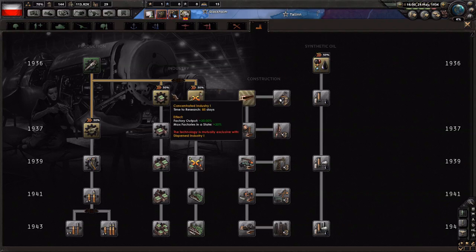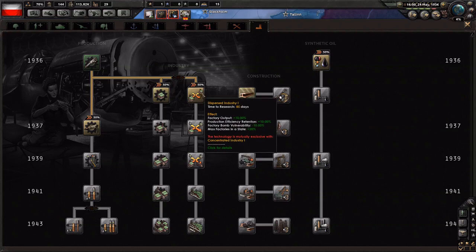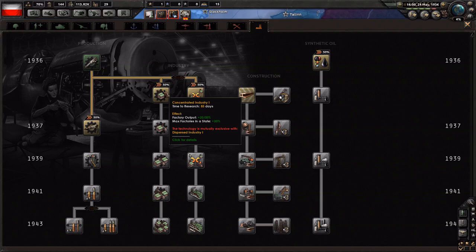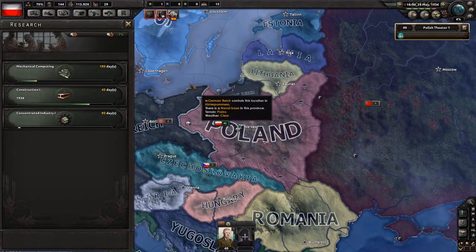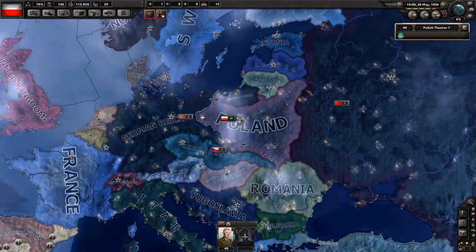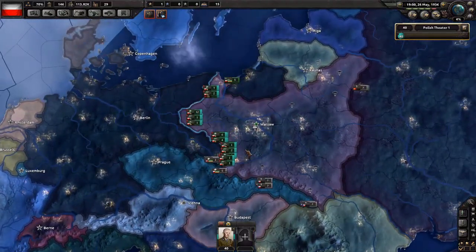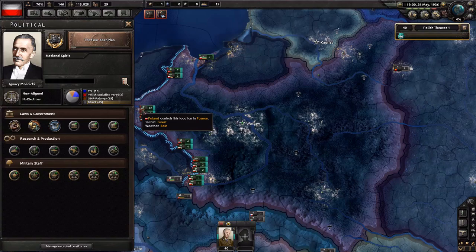Our national focus is complete, giving us the civilian factory. Now we'll go for the other civilian factory, starting from the four-year plan, which gives a 50% research bonus for construction tech. We still have that industry bonus and it won't go away until we use it — you can't waste it by waiting. I think we'll go for concentrated industry for that flat factory output bonus rather than dispersed industry. Dispersed industry is mostly good once war actually starts, after 1939. Republican Spain requested to move troops through our territory — we have no reason to say yes.